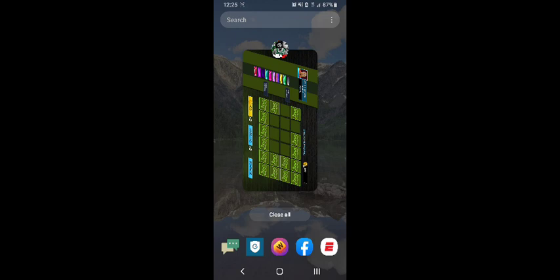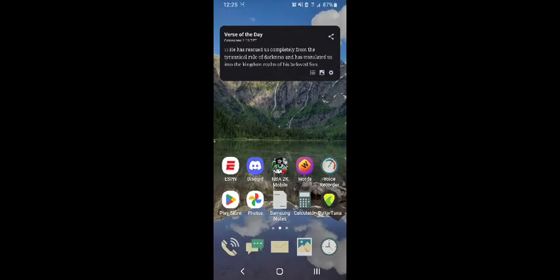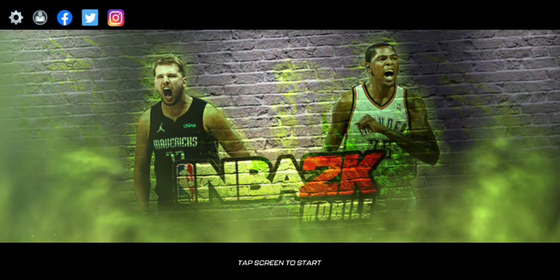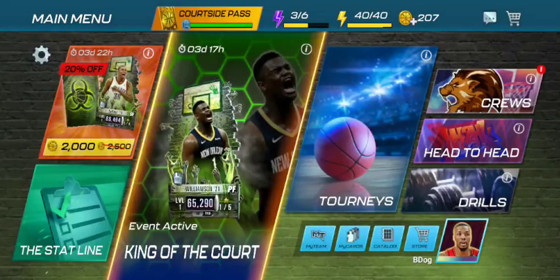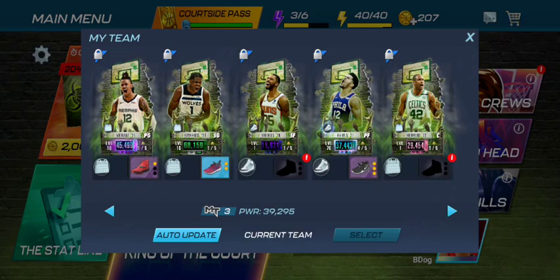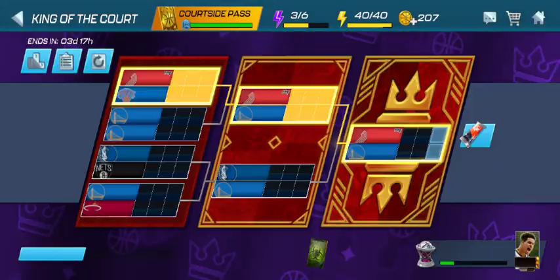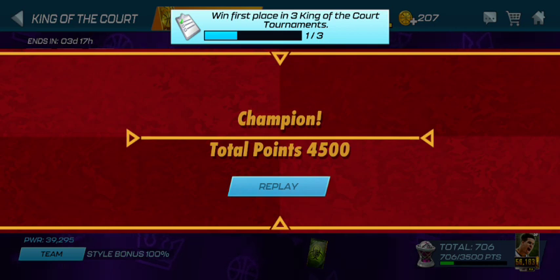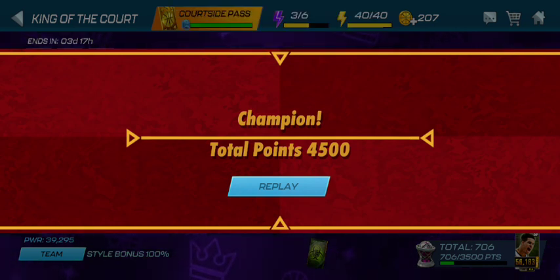Close out of your game and get back into the game — this is where you get your full event points. This is a huge tip. Go through like normal and then switch to your hundred percent style bonus team and select it. Now when I go into my events, watch this — tournament champion, I get a hundred percent event points. Huge tip. That means I don't have to play with my theme team to get full champion points.